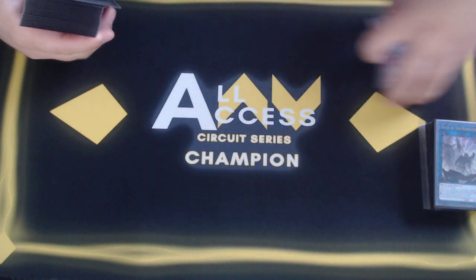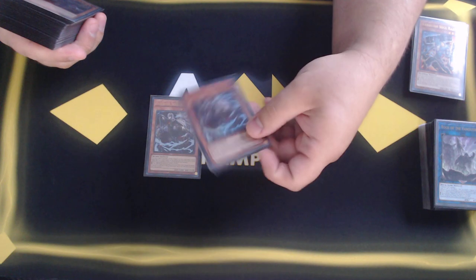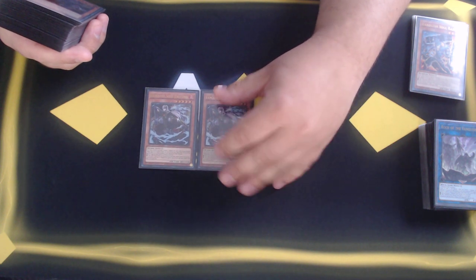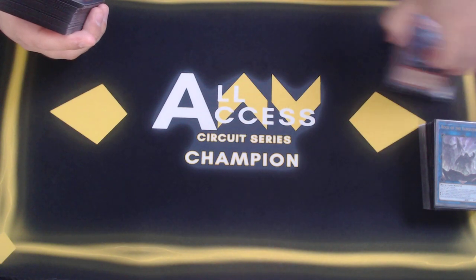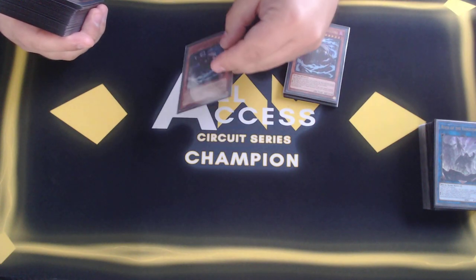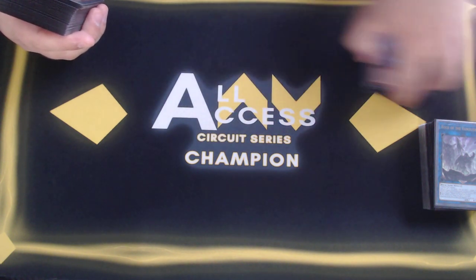Moving to the bigger bodies — the second best Vanquish Soul monster is Jialong. You only need two because you'll search one, and if you start with one in hand you'll search the other to then search two cards during both your turn and the opponent's next turn. I did play three at one point but found two is more consistent. He's also got a hidden effect changing a monster's battle position non-targeting, which is really cool with Bagooska — you can swing then swap to defense and floodgate your opponent.